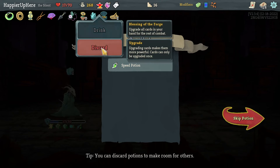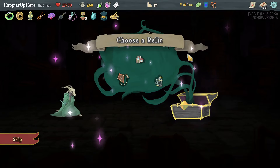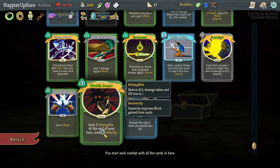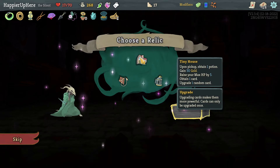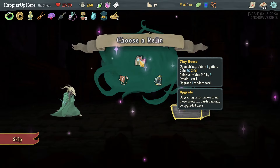Let me take the Speed Potion over the Blessing of the Forge. I don't think I need Hovering Kite — I don't have any way to discard other than the Survivor and Storm of Steel. I don't think I need Empty Cage. Do I want Tiny House? It would give me five max HP and might allow me to get extra points. Let's take Tiny House.